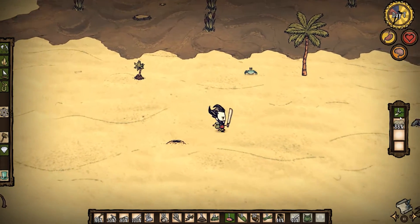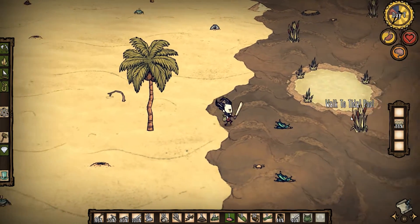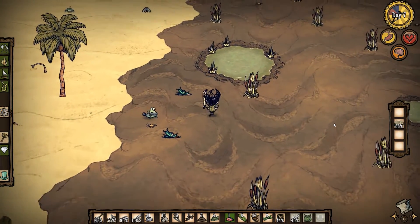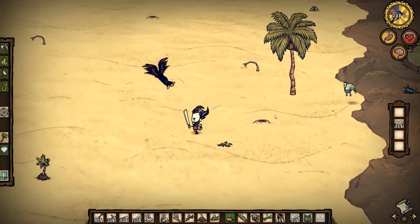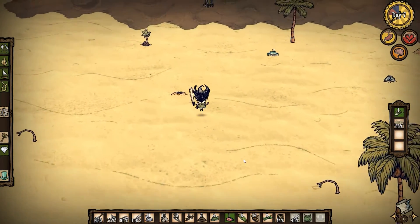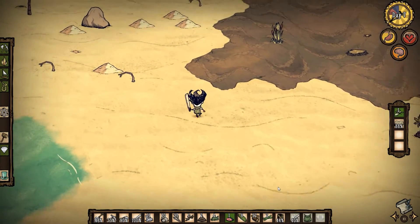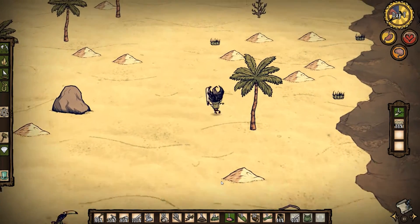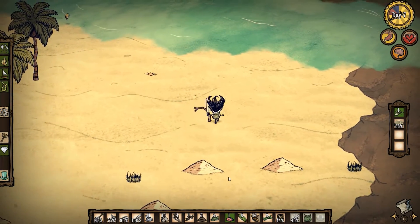Seeds are pretty easy to come by so I'm just going to eat these for the food. Let's just run in here — oh ouch, you jerk! It takes too long to pick anything up. Our health is low — this is bad. If I put my armor on I'm not going to have inventory space and I'll have to drop some stuff.